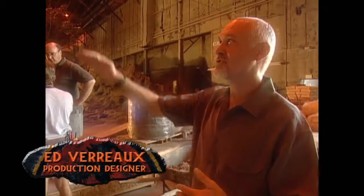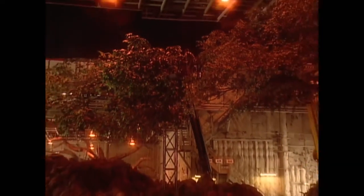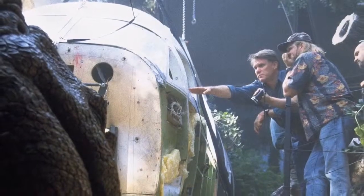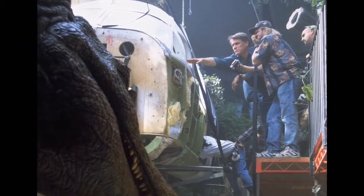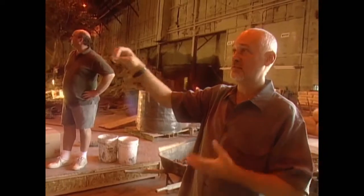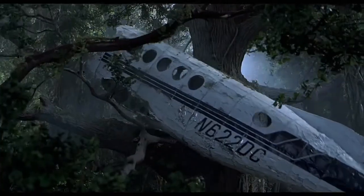We're building a version of the top of this tree, which we're calling the low tree — it's going to be down at that end of the stage. The plane will be hooked up in that tree and then greened around. We'll have our actors, do all our shaking, and the Spinosaurus will be attacking it. Then when we get to the scene where we actually drop the plane out of the tree, we'll use this big tree here. We'll take the fuselage, haul it all the way up to the top of the stage, and Michael Lantieri's guys will rig it and drop it.